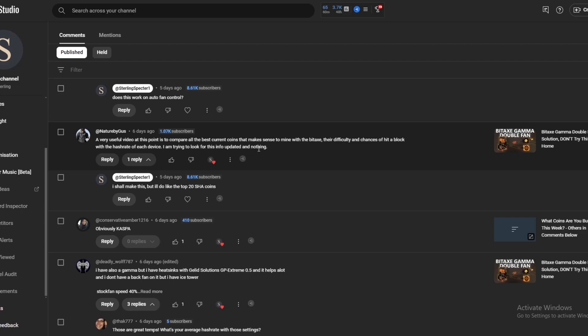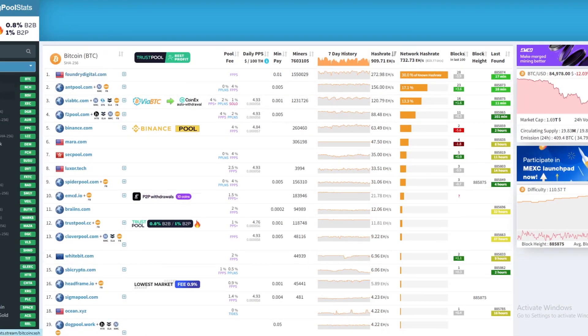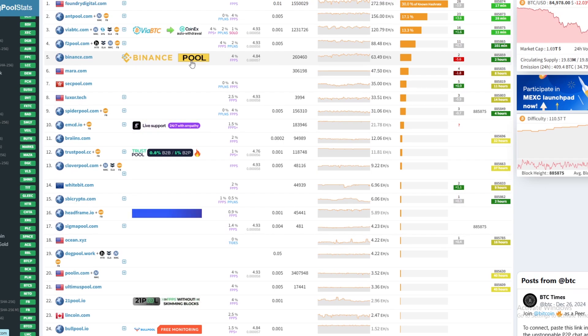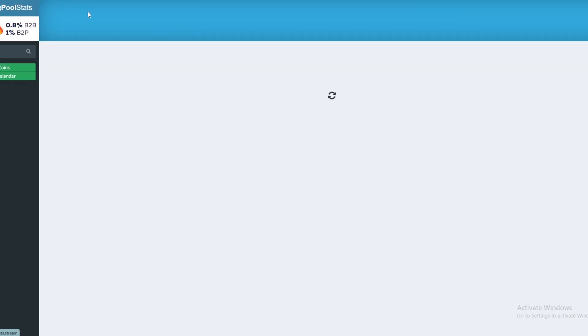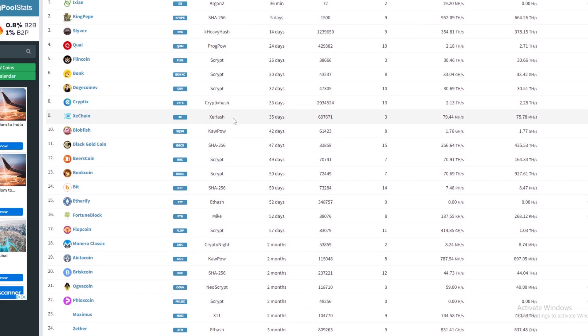We're titling it mainly 'what to mine with a Bitaxe' but you can apply the same calculations to any other SHA-256 mining hardware. The way we've done it is we've gone to mining pool stats, clicked on Bitcoin, and on the side they have listed all of the SHA-256 coins — we collected all the data from all of them. In this video we have Bitcoin, Bitcoin Cash, Bitcoin SV, eCash, Digibyte, AuraCoin, PeerCoin, Litecoin Cash, FreeCash, Fractal Bitcoin, and one more. There are also new SHA-256 coins coming out basically every week on that algorithm.